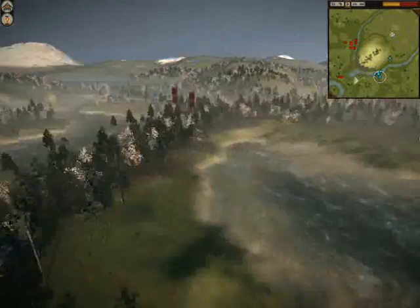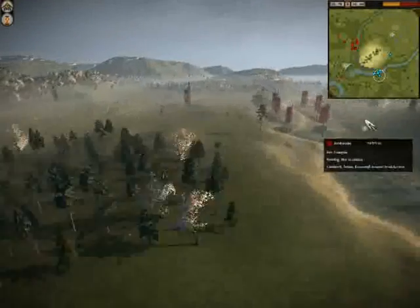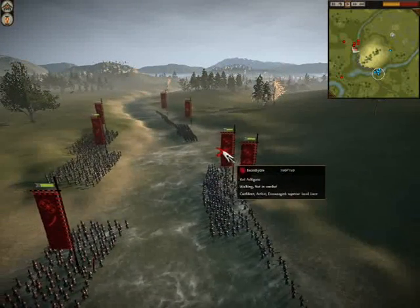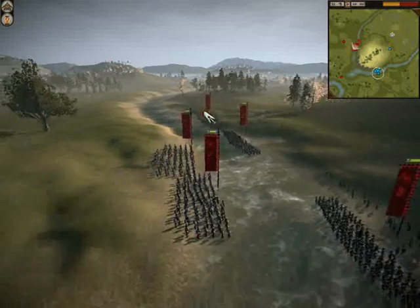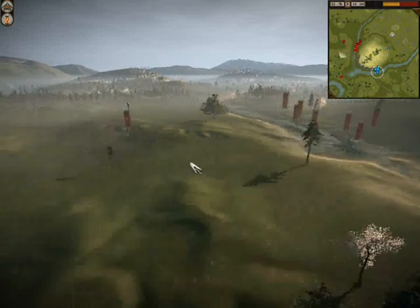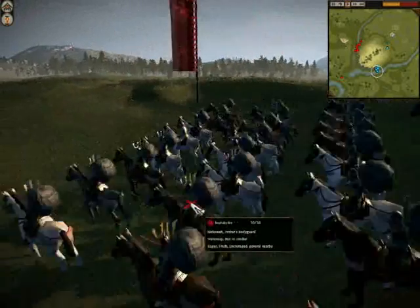Let's have a look at my opponent's army. Over in this colony, he has 2 units of Light Cavalry. Then over here he has a unit of Boar Samurai, a unit of Yari Ashigaro, another unit of Yari Ashigaro, another unit of Boar Samurai, and 3 units of Longsword Ashigaro. And then his General Bodyguard, all the way back here.